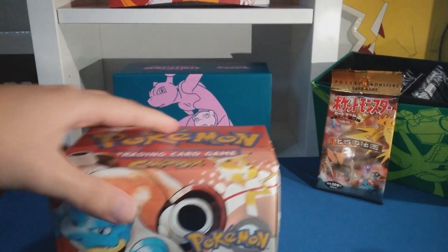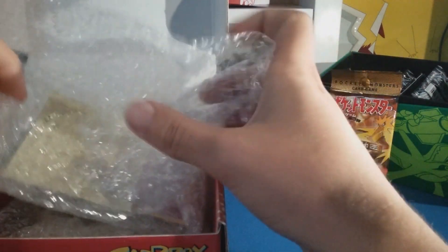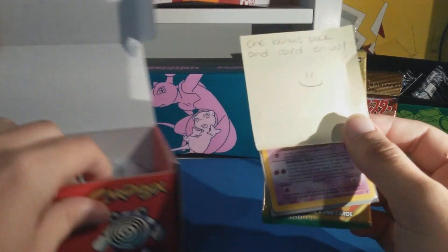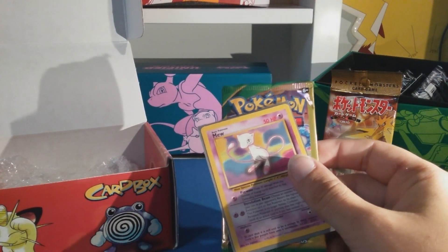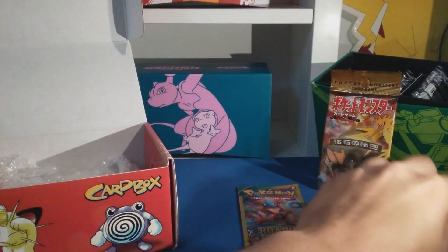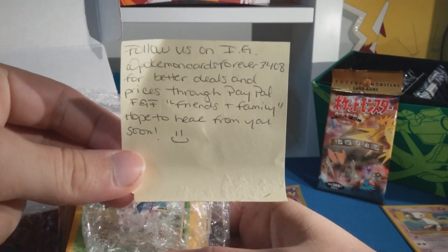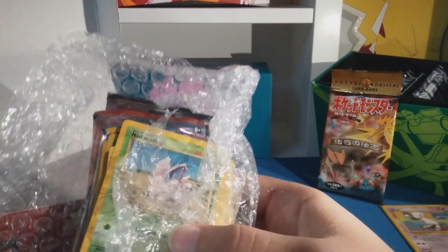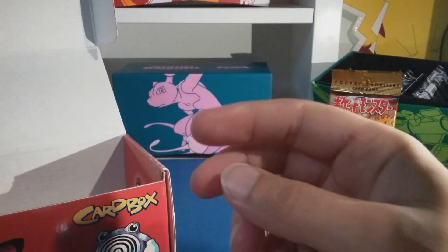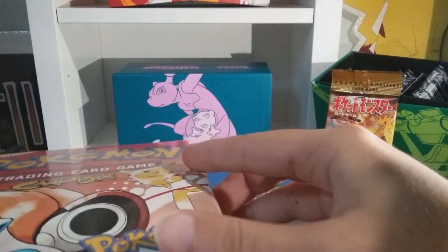Let's not waste too much time and open this up. One bonus pack and card, same as before — a Mew again, that's cool, and a Roaring Skies. Three additional cards — not packs, whoops. There's the seller's Instagram right there. Follow them, they post cool stuff. I can already see a Nidoran on here. Let's get this bubble wrap out of here — we got Meowth and Poliwhirl.